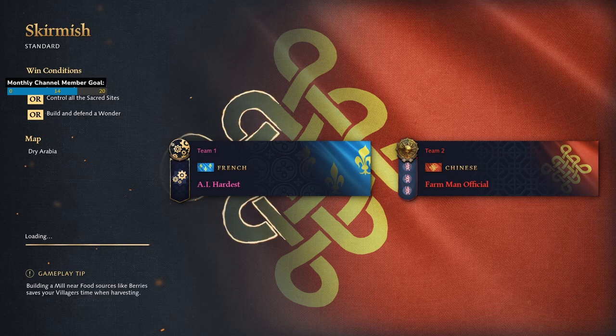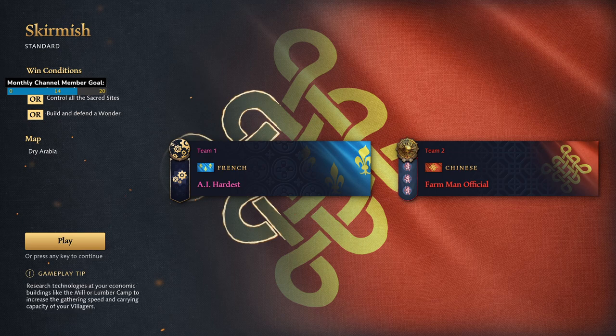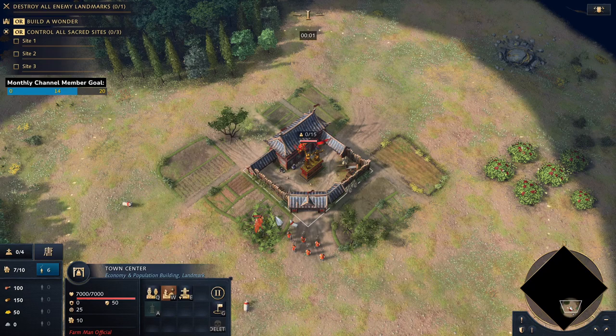Welcome everyone to this Age of Empires 4 build order tutorial for the Chinese civilization. Today we're going to do a Zhugunu rush with two mini adaptations: one where you go for a really super fast Zhugunu rush straight off the bat in the Song Dynasty, or you can go for a bit more of an eco approach and get four imperial officials and then start to crank out the numbers.